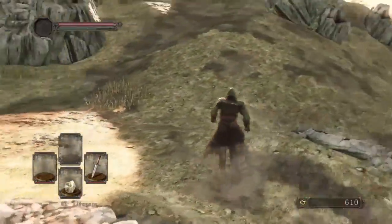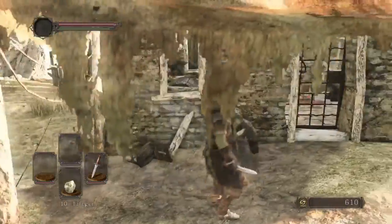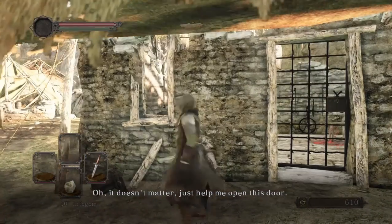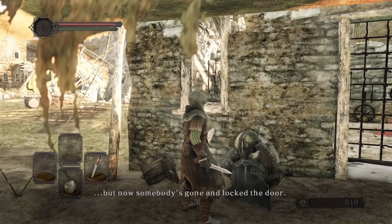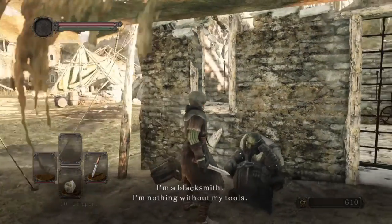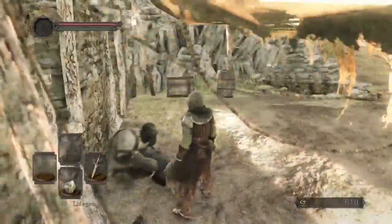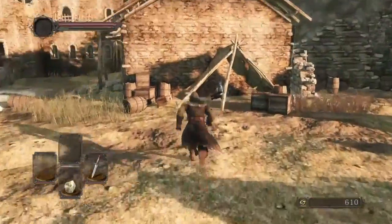So let's walk around Majula and talk to some NPCs. Let's start with you - you look like an interesting guy. Who are you? He says he packed his tools in here seeing it was vacant, but now somebody's gone and locked the door. He's a blacksmith and is nothing without his tools - bring him the key. So it looks like in our adventure we'll need to find a key for that guy.